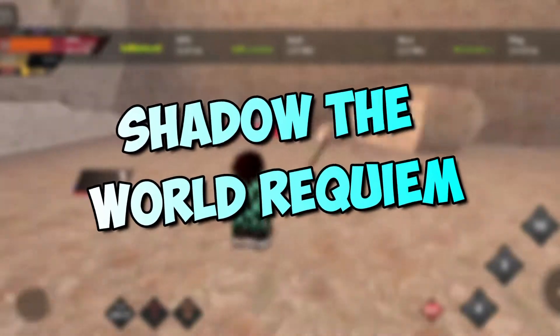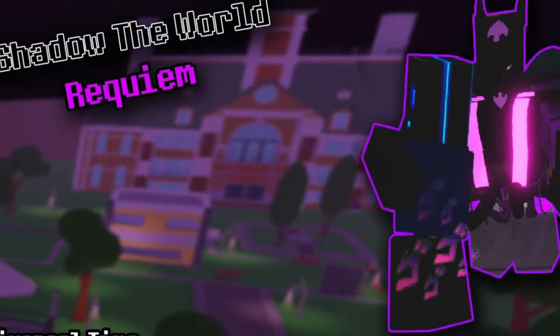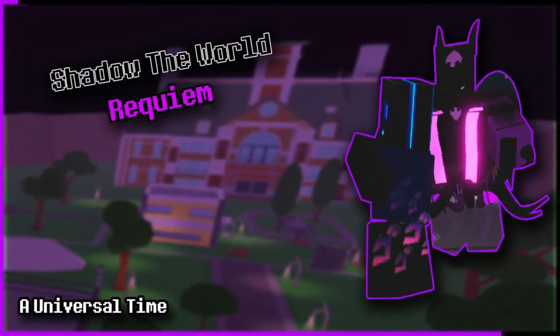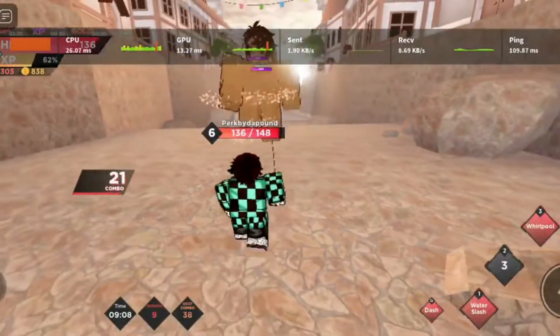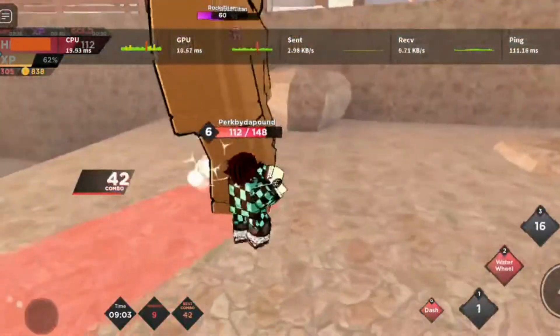To get Shadow the World Requiem, you need to find the Cursed Orb. The Cursed Orb has a percent chance to spawn in the chests that spawn around the city — there's just a 1% chance to get it. But once you get the Cursed Orb, you can use it along with Shadow Dio and that's how you get the Shadow of the World's Requiem.